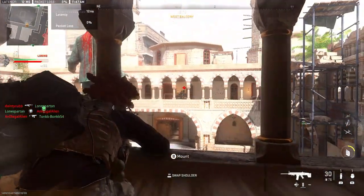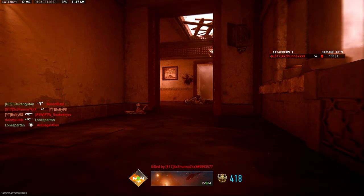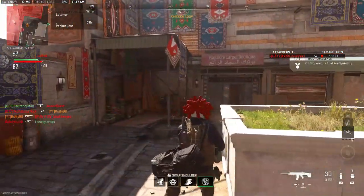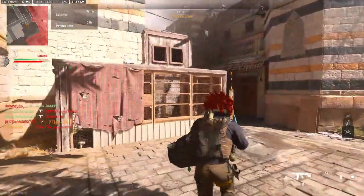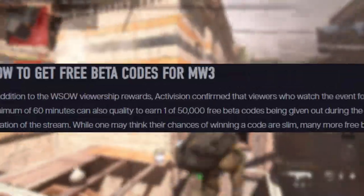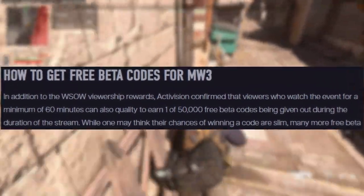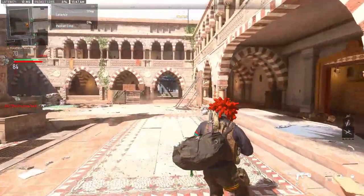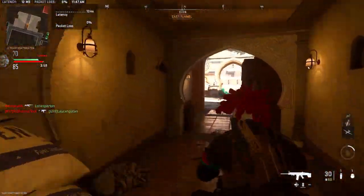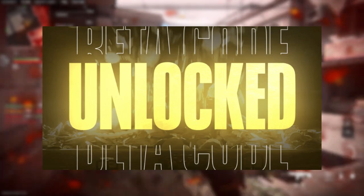We understand that's not the only thing you want. You don't obviously want Modern Warfare 2 rewards that you would have got for CDL. You can get blueprints and camos and stuff like that from just watching, but obviously you want to know how to get your free beta code. In addition to the World Series of Warzone viewership rewards, it's activated and confirmed that viewers who watch a minimum of 60 minutes — which is one hour — can also qualify to earn one of 50,000 free beta codes being given out during the duration of the stream.